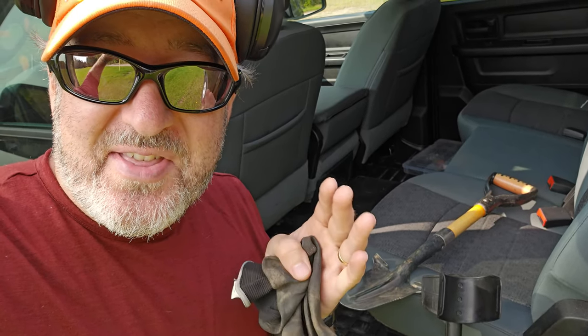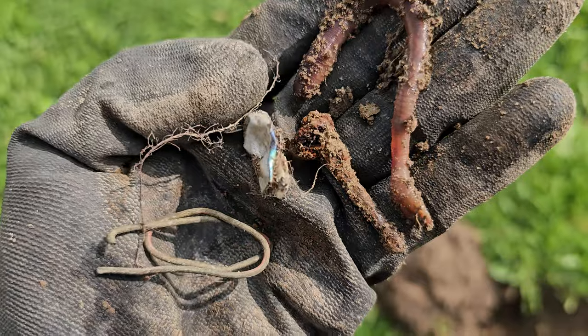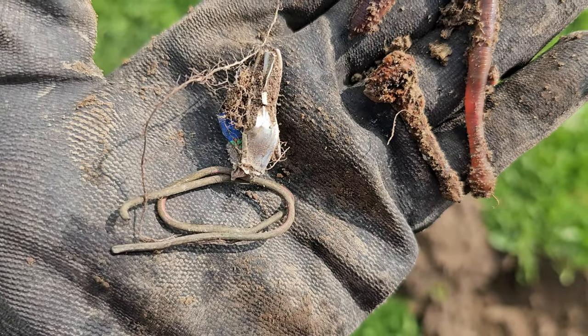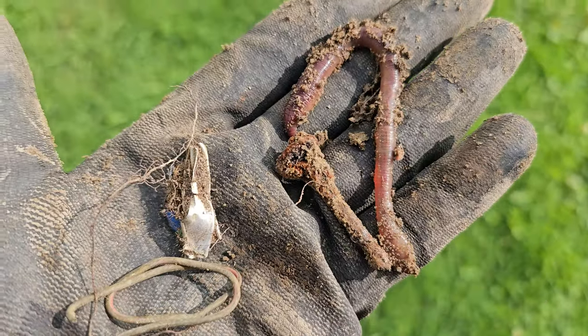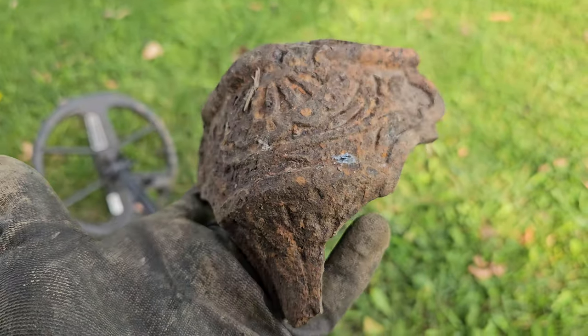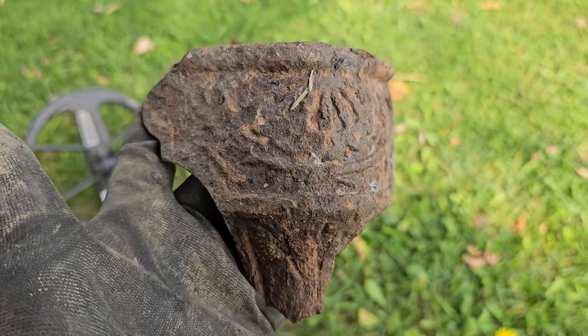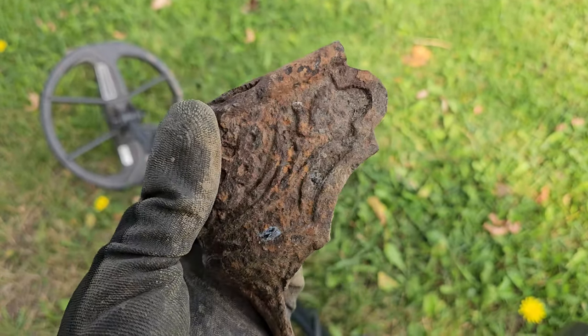I'm betting we're going to come out of here with probably at least 15 pull tabs, because that's all that's left — those 35 signals in that area. But those signals can also be nickels or gold rings, so you never know. There's the first four holes: an old nail, some brass wire, aluminum, and a dew worm. I don't know what he ate, but boy, was he giving off a good signal. Here's part of the old 1880s schoolhouse that was here — their wood stove. Cast iron. That's pretty cool.